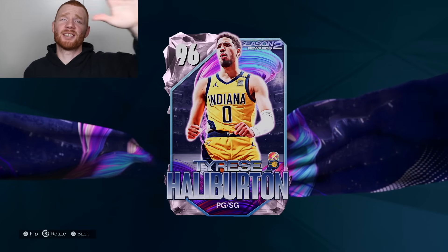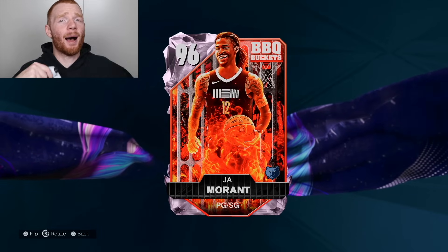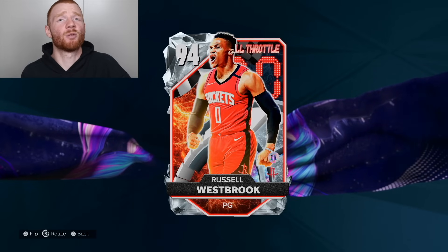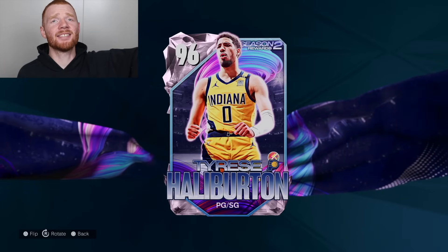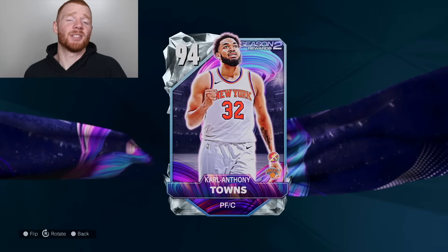We ended up getting our first showdown win. So what are my thoughts on Tyrese Halliburton? He's a good card, but personally I feel like Ja Morant's better for me, and unfortunately this Russell Westbrook's better for me too. It might just be because of the way I play — but if you like to three-hunt with your players and need that quick release as soon as you get open, Tyrese Halliburton will be a beast for you. I just like to drive and get dunks with my point guard. At least we are now level 40, and we did get Karl-Anthony Towns as well. Anyway, I hope you guys enjoyed this video — be sure to smash that like button, subscribe, and follow me on TikTok, Twitter, and Instagram.